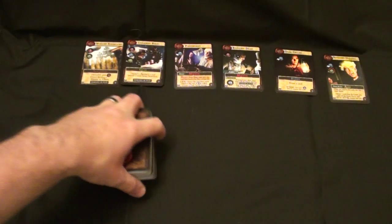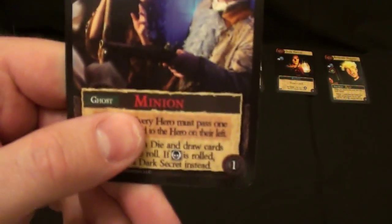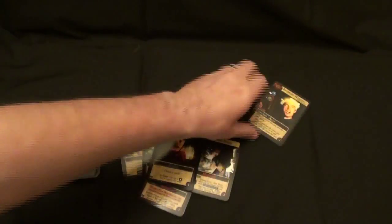The main deck is composed of various kinds of cards: location cards, gear, minions of a couple of different types, events, and lastly, allies.